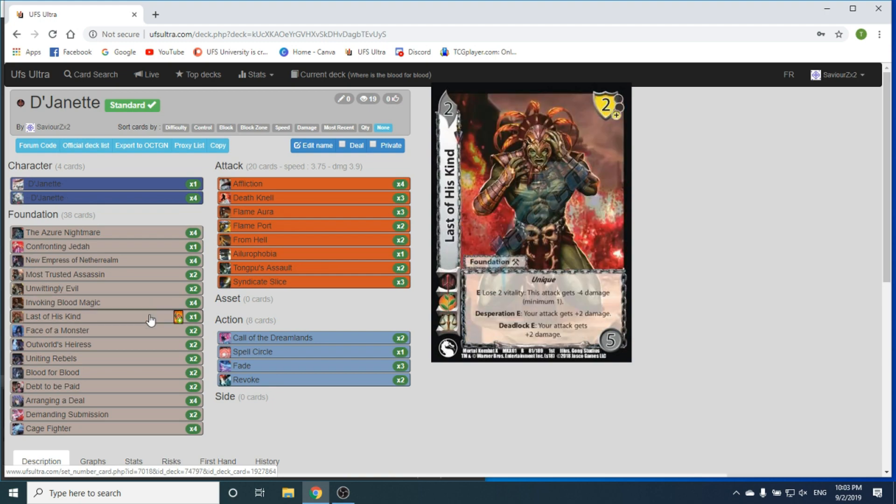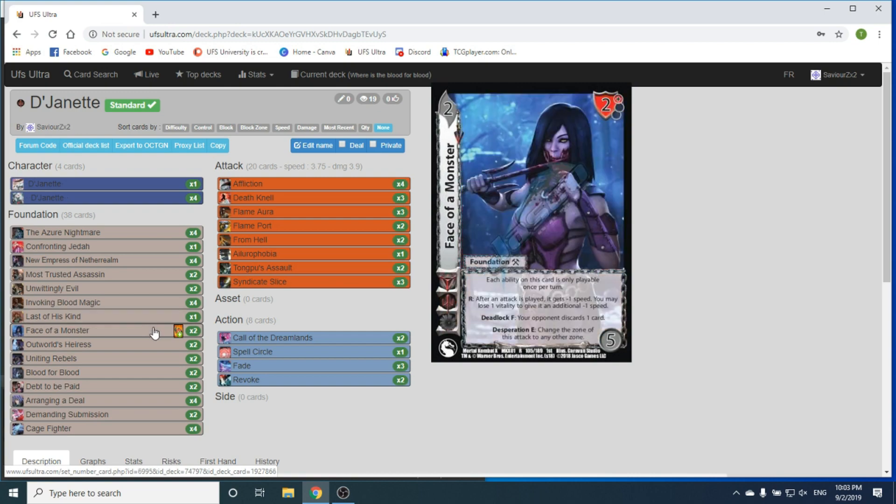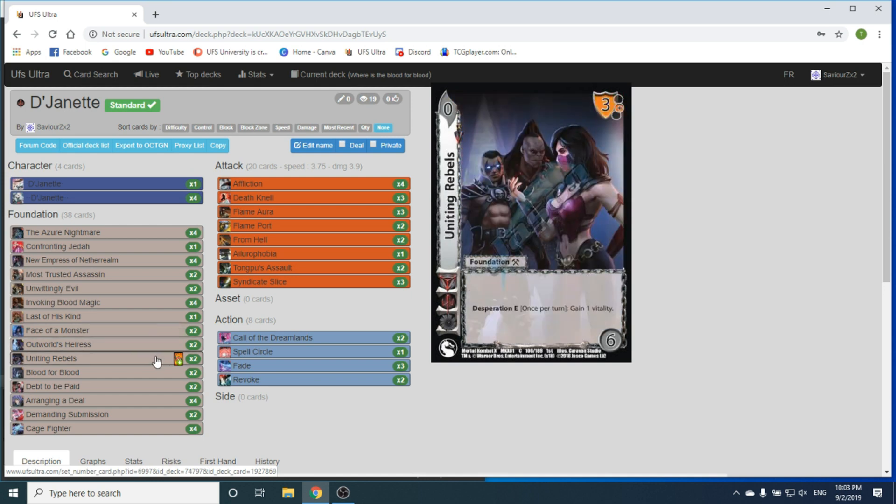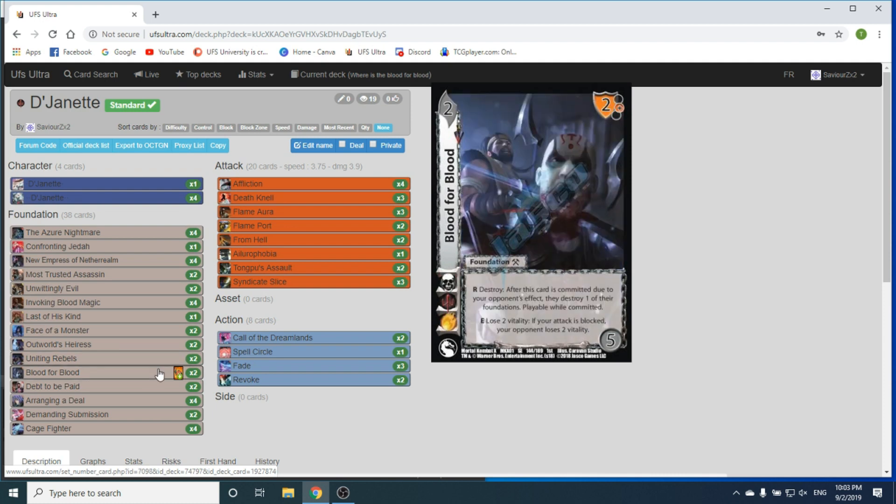Invoking Blood Magic has the Evil Enhance E: remove — if you've lost vitality, you can reduce an attack speed to 0. But the main factor is it makes your opponent discard momentum as a cost to play abilities that would discard any number of your momentum. Things like We Are Many or Wishing Ward mean your opponent has to be able to discard the momentum themselves just to discard yours — they have to mill 3 and discard momentum just to touch your momentum. If you get 2 of these on board, they have to ditch 2 momentum just to do it. We're playing 1 Last of His Kind: pay life to take less damage. Phase of a Monster, change zones, give mine speed, take less damage, block more. World's Errors to get rid of problem cards. Uniting Rebels to keep us in this nice floaty zone of desperation-not-desperation. Blood for Blood to make our opponent lose vitality on blocks, as well as put us in desperation itself.